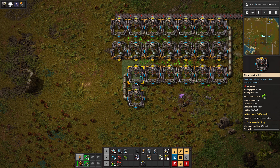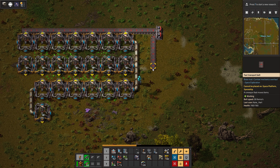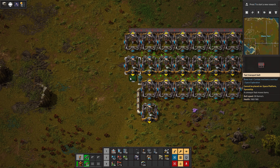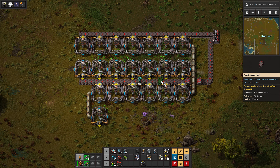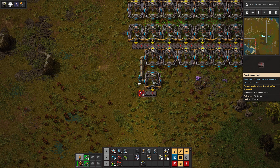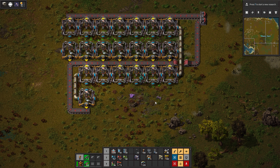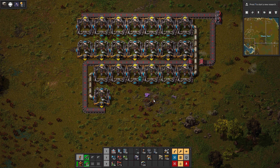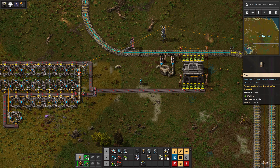I did something wrong there — never mind, it was going to be a pain. We'll go like this instead and there you go. I'll work on those outposts and we'll be back in a few.